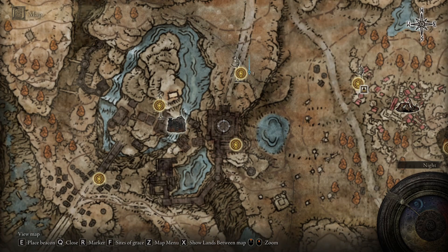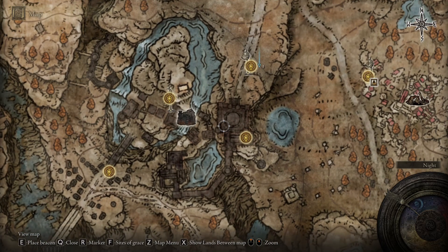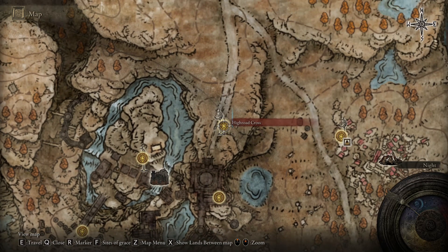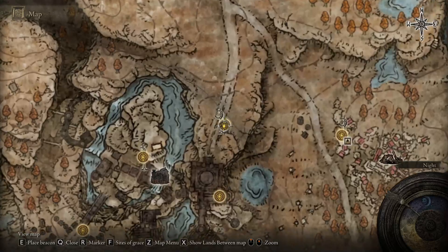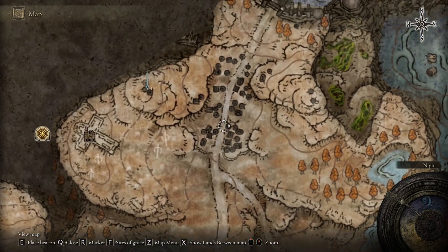So the first step — you're going to need to kill Rolanna to get here. Once you kill Rolanna and get to the little castle that she resides in, after you defeat her, you're going to come out this door and you're going to hit the High Road Cross Gravesite. Now from this grace, you're going to want to go all the way up through this little tent village.